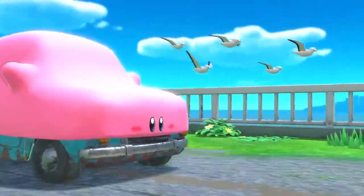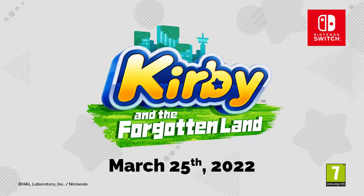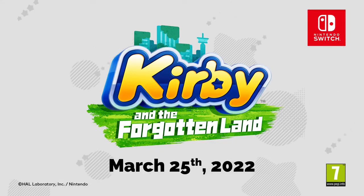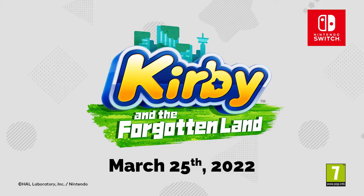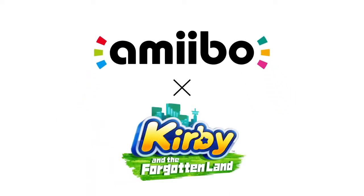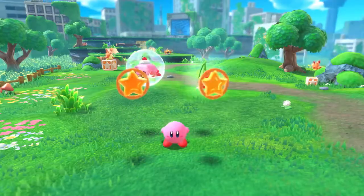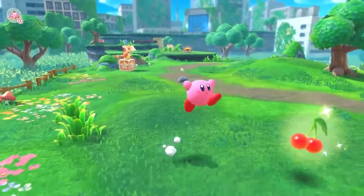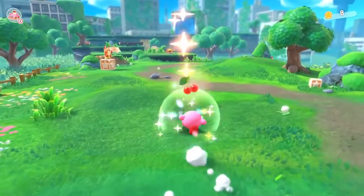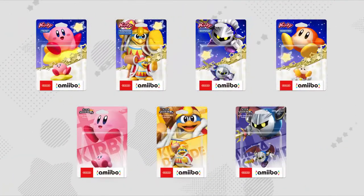Will Kirby be able to bring peace back to this new world? Kirby and the Forgotten Land, coming to Nintendo Switch on March 25th. Kirby and the Forgotten Land supports Amiibo — gain items by tapping any Amiibo, and tap Amiibo featuring characters from the Kirby series to get even better items.